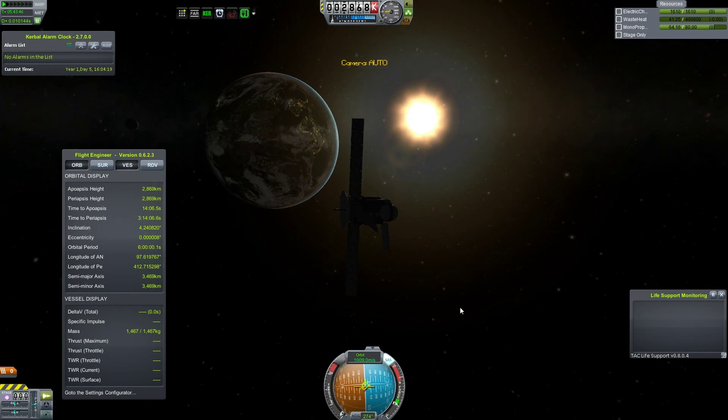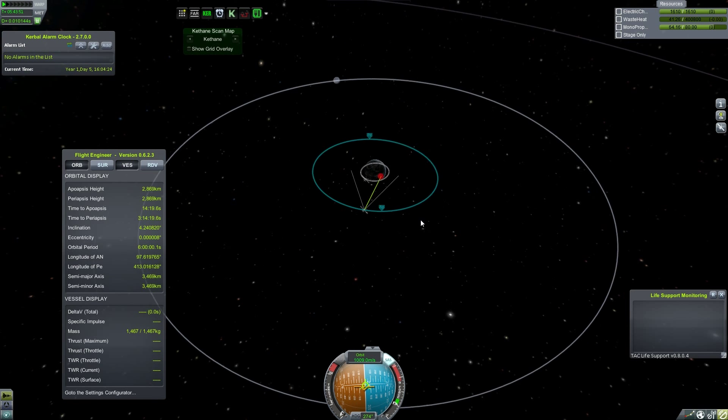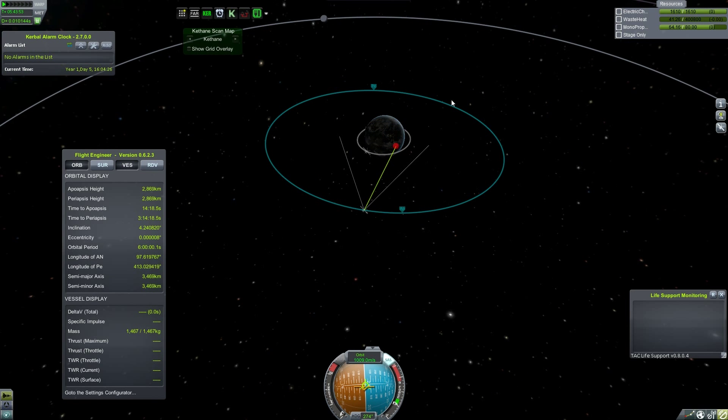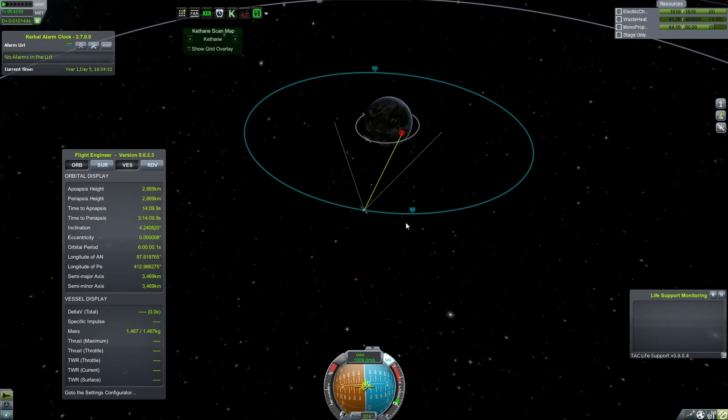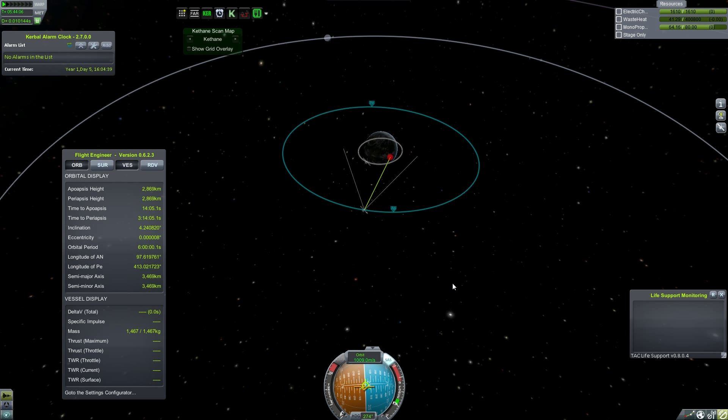That's basically how you get a geosynchronous orbit around Kerbin, and it allows you to set up a communications network. Next episode I'm either going to have both of the other ones out and put three in geosynchronous orbit, or I'll probably montage them at the beginning of the next episode and then we'll do something else. Thank you guys for watching and I'll see you next time.